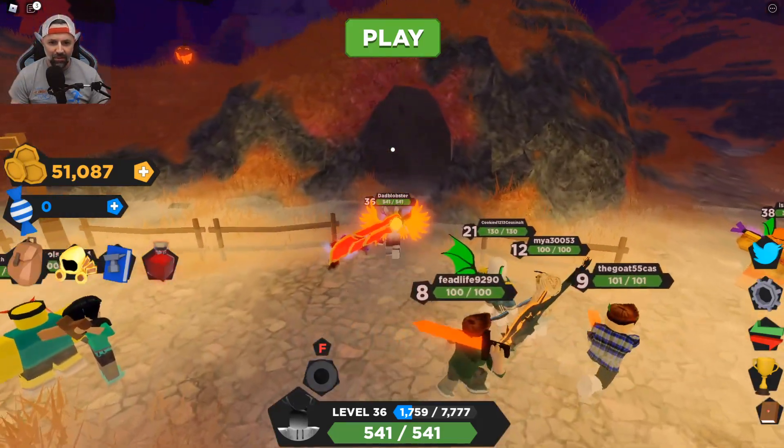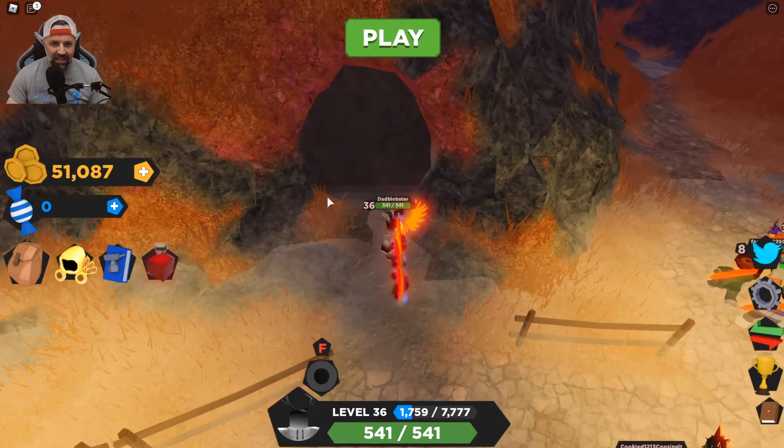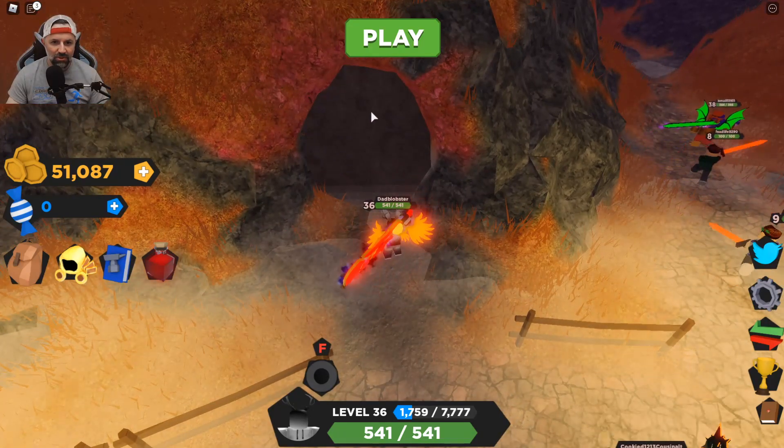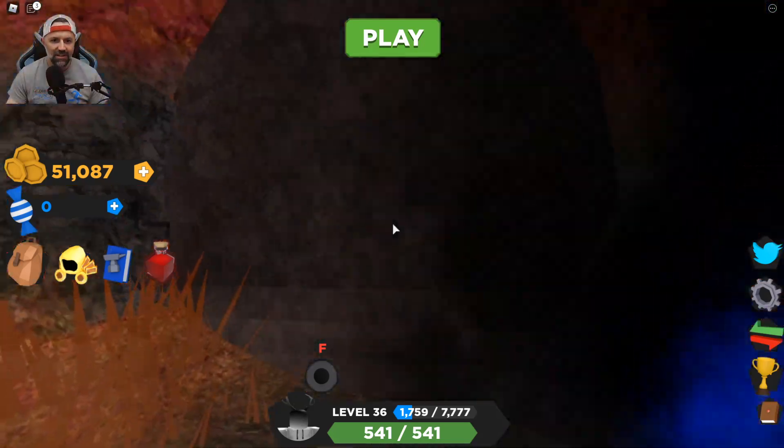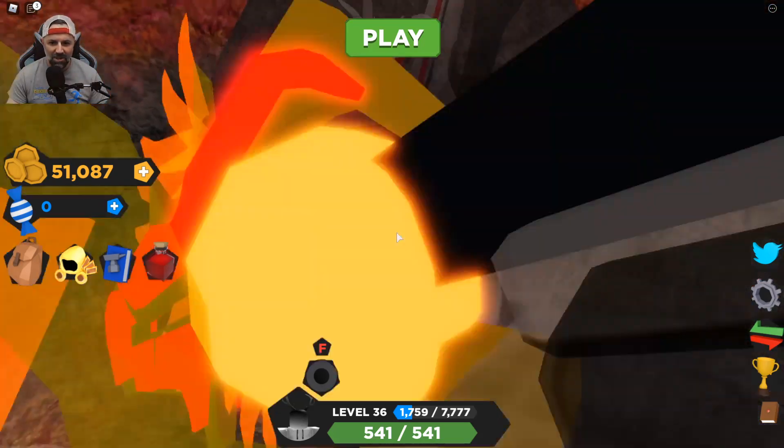It's a little hard to see because the game is real dark, but there's one, two, three, four, five, six holes in this cave. Let's see if I can zoom in — that's not much better, but anyway, we're gonna show you where they're at.